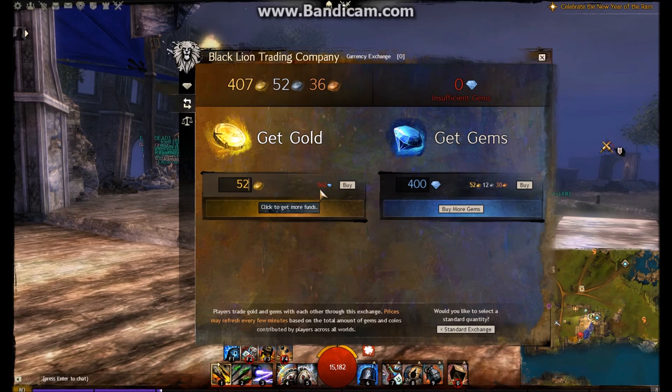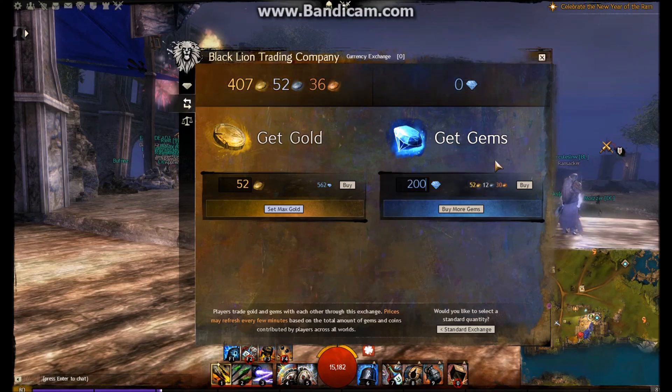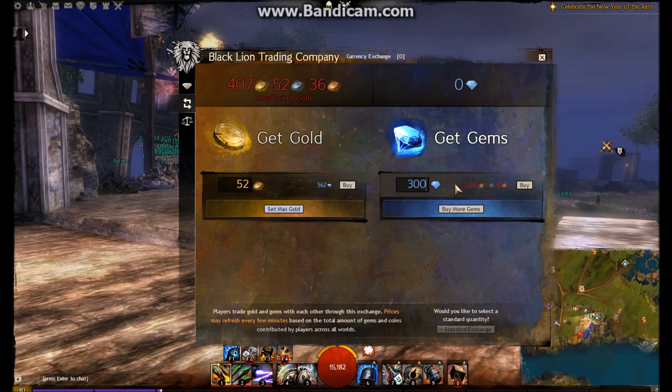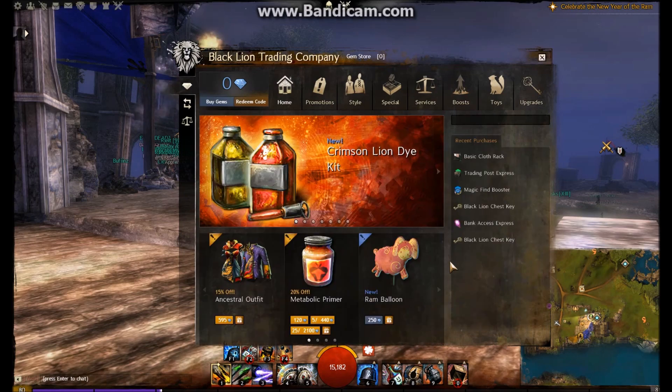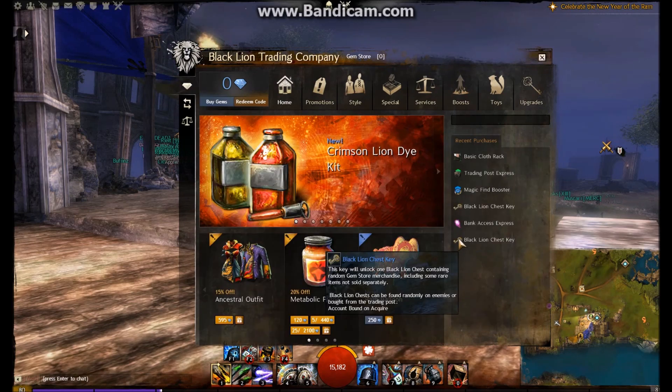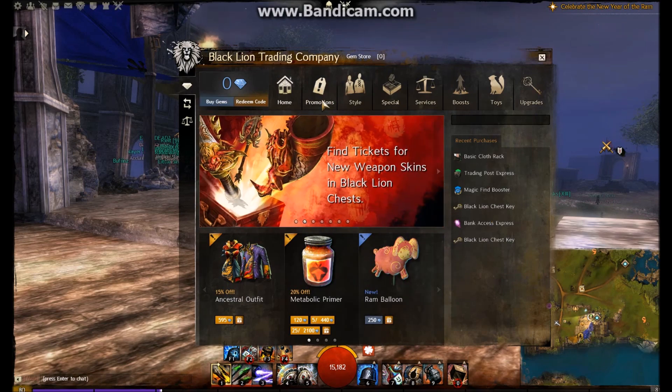I have to say though, the amount of gold you can get by exchanging gems is very significant now. I've got over 400 gold in my bank. For example, 2,000 gems costs 255 gold, and 3,000 gems is around 300 gold. I've spent real money buying Black Lion chest keys when there were stacks of 25 on promotion, but these days with quite a lot of gold I'd gladly just trade it in for gems.